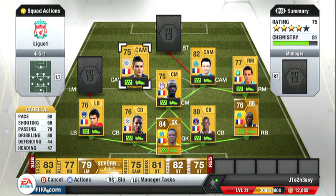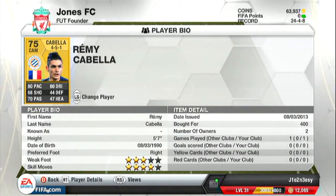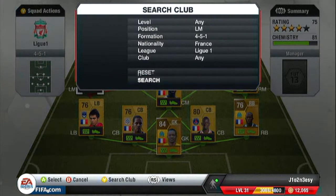Our second and last centre attacking mid is the Montpellier centre attacking mid Cabela — he's got 80 pace, 74 passing, 80 dribbling and the rest of the stats aren't that good. But he's only 400 coins and he's a bargain really — 3 star weak foot, 4 star skill moves, very nice.